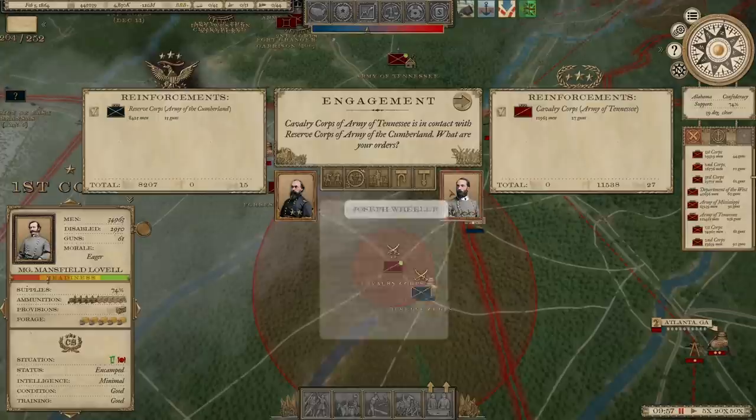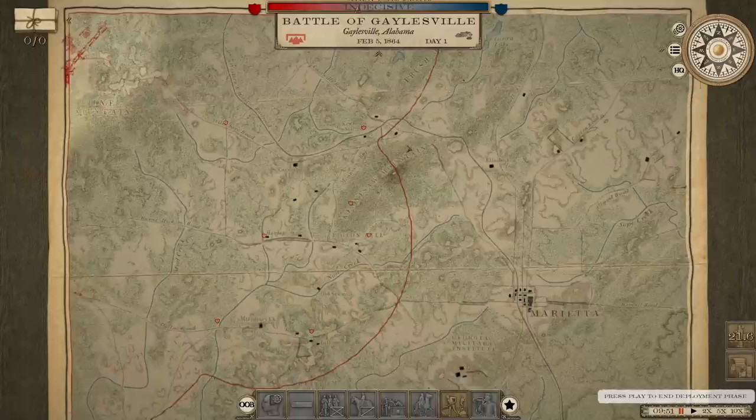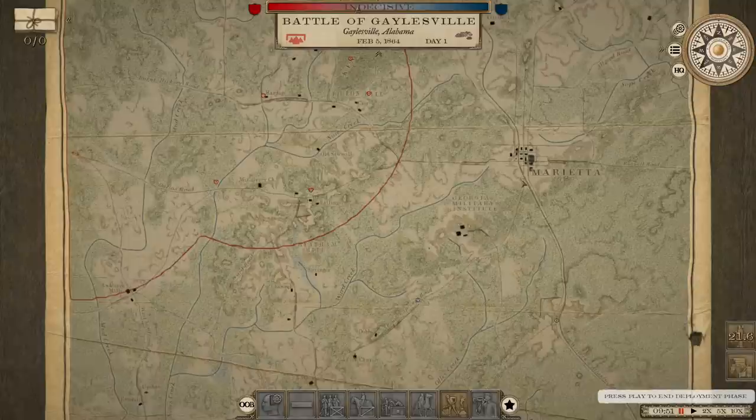It looks like we are fighting near Marietta, Georgia. This is the first time fighting on this battlefield for me. So this is Kennesaw Mountain. Marietta is where the National Cemetery is — where most of the Union dead from the battles around Atlanta are buried. It's a small town but a lot of history there.